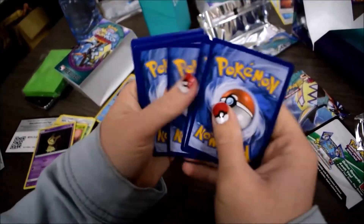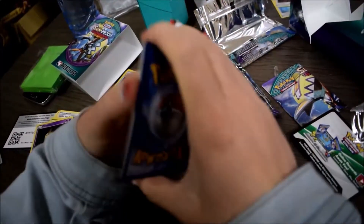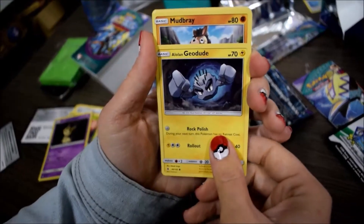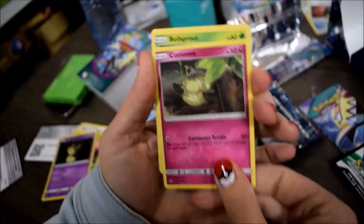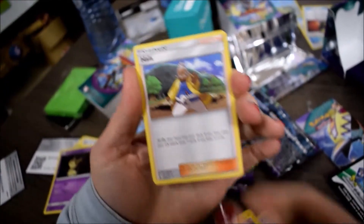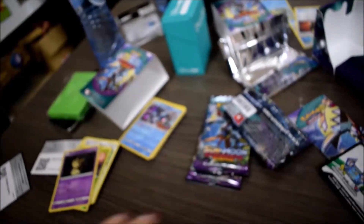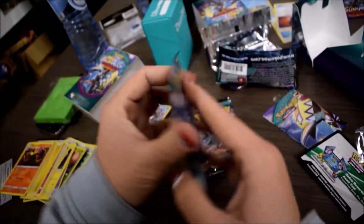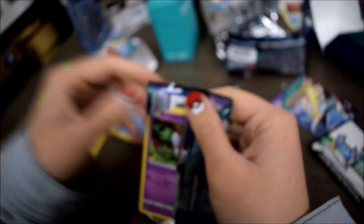And what do we have up next? We got an Alolan Geodude — and I got a focus problem. Mudbray, Alolan Sandshrew to go to the Sandslash, Cottonee, Bellsprout, Electric Energy, Alolan Graveler, Hala, another Gallade Reverse, and a Salazzle. I didn't get a Salazzle during mine — I don't think. I haven't reviewed these videos, I don't remember everything that I pulled, so I could be wrong.